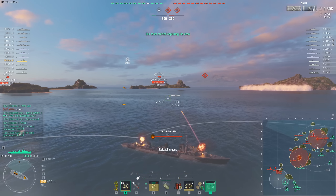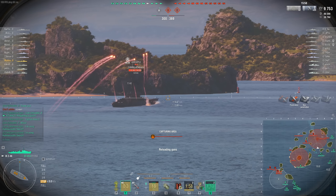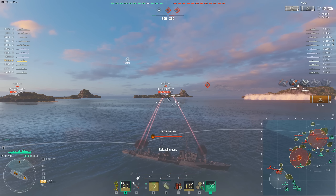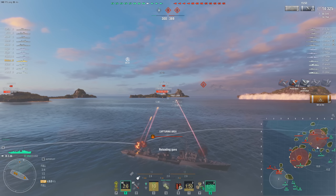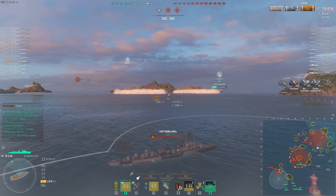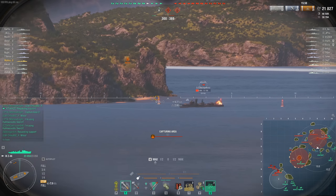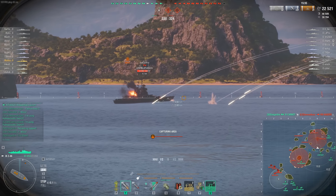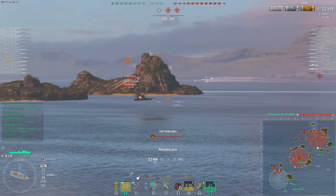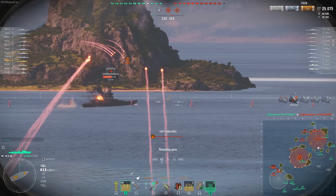We're opening up on the Jean Bart again. What's nice about the Z46 is we have enough penetration to pen it everywhere, so we can get damage wherever we shoot. I'm not running at the Friesland because it has hydro and I'd be spotted in front of a Jean Bart. I don't want to suicide for damage — we need to save HP for later.